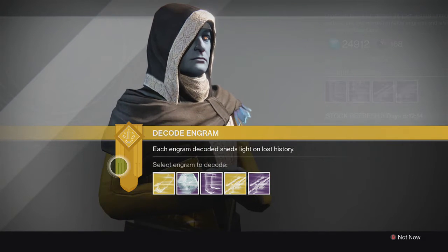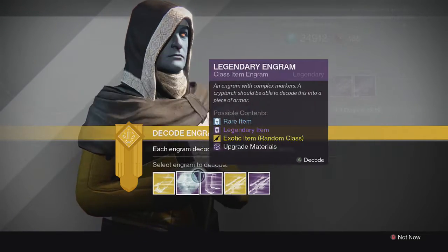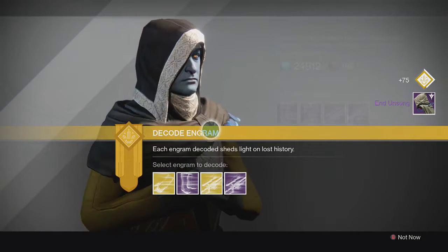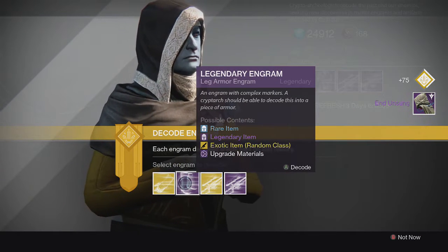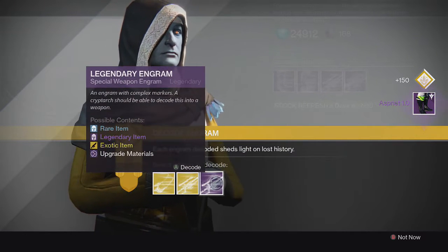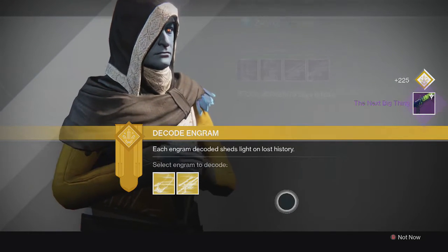Let's get into it. Starting off on my hunter, I have 5 or so engrams. I'm going to start with the legendaries. For the class item we get a cloak, for the boots we get the Aspirate 1.0, and for the sniper we get a Next Big Thing — I believe that's a shotgun.